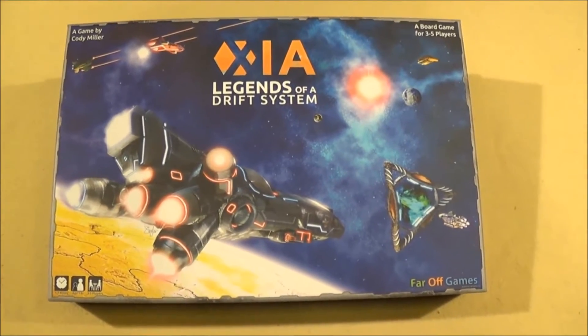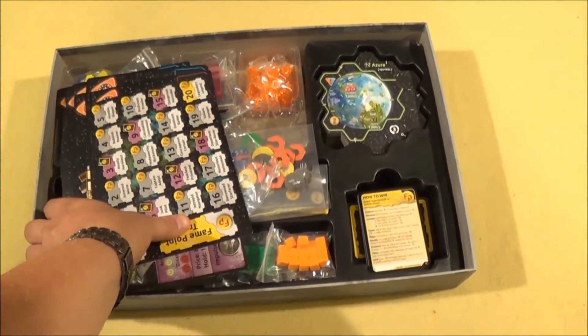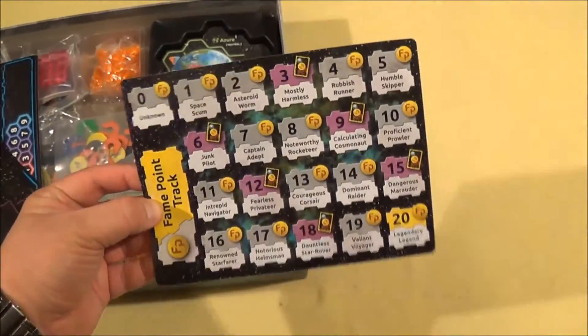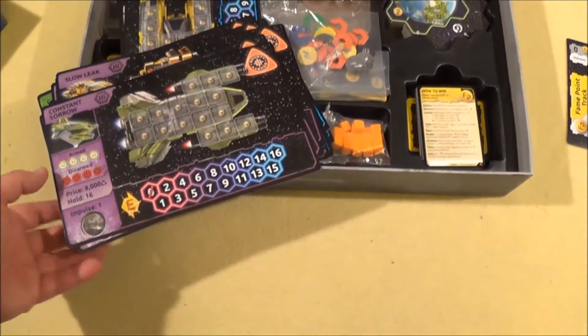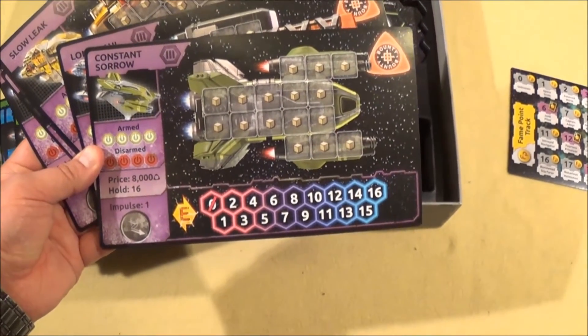Thanks, Josh. Now let's open the box of Xia and I'll talk a little while we look at the components. First of all, you have this Fame Point Tracker, which is a Victory Point Tracker. Then you have these Ship Builds, divided into three different tiers — basically the level of the ship.